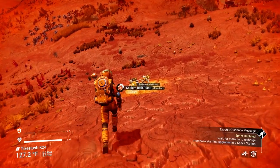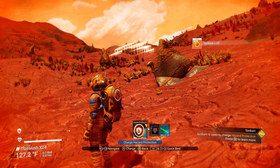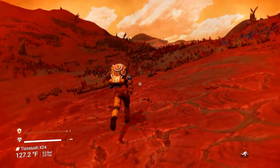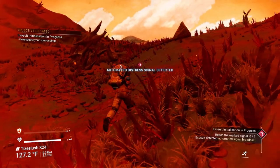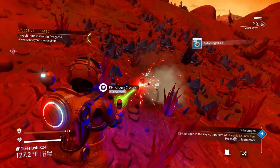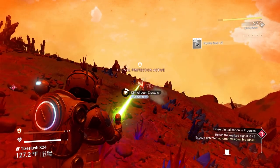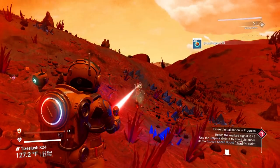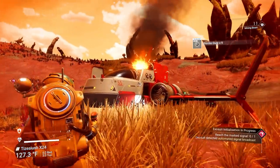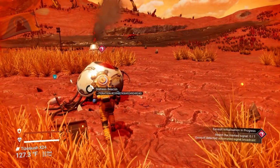Recharge our hazard protection and we're good to move on. Now it's going to tell us to go to our ship - it's crashed and kind of broken up. We were heading in almost the same direction already. Let's get these blue crystals on our way because these are dihydrogen and we're going to need this later on. You also want to pick up oxygen - they're little red plants. We made it to our starship - it's definitely broken. Our little marker is over here, so let's read this distress beacon.